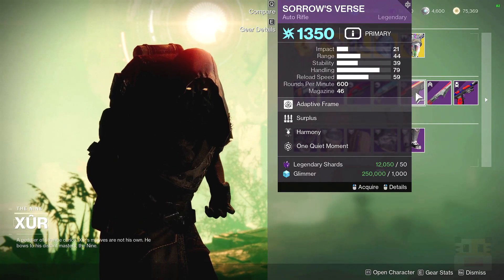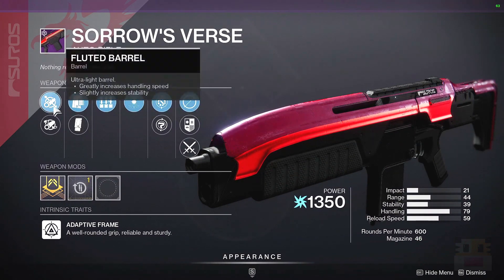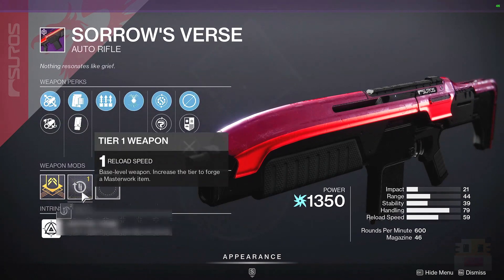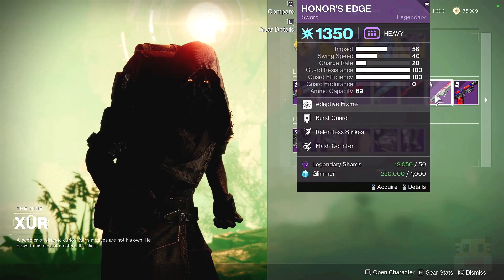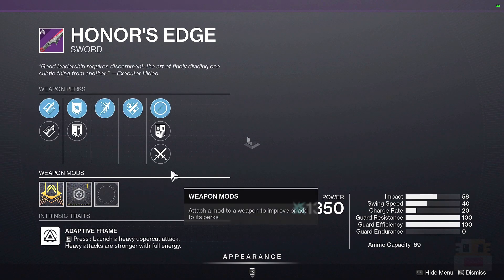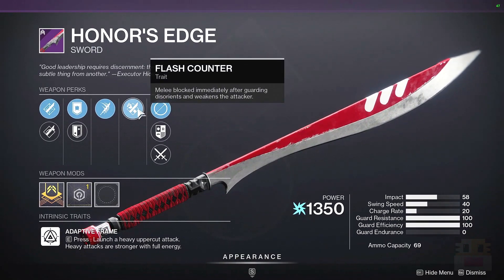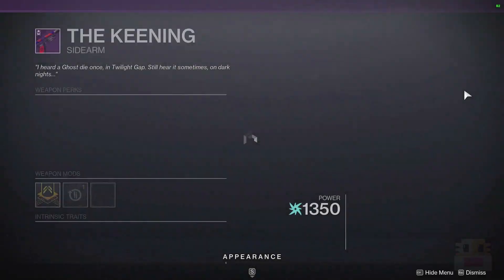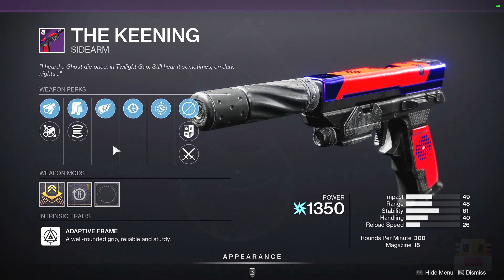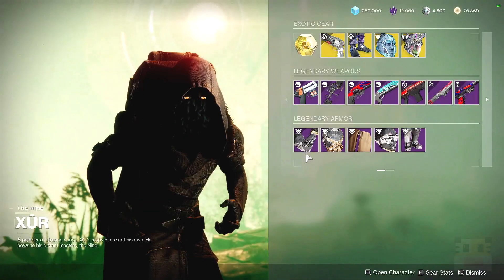After that, Sorrows Verse — 600 RPM with Surplus and Harmony — actually a good combination, with some magazine perks and reload. I'd like to see more range and maybe a little stability; I like 600s in general. We also have Honor's Edge, which is Relentless and Flash Counter — I believe it can roll Relentless with something else I like better, but I can't remember. And we have the Keening, which — I only really like the 3-burst and 2-burst sidearms; I find the rest are just not nearly as good, and this combination isn't really that great either.